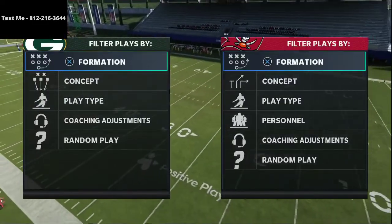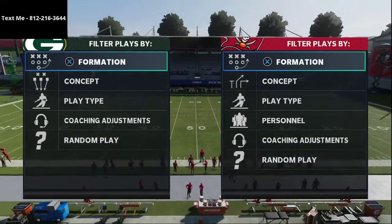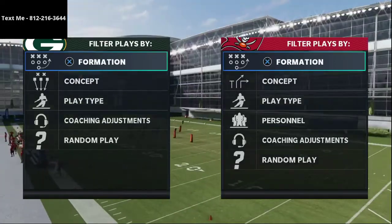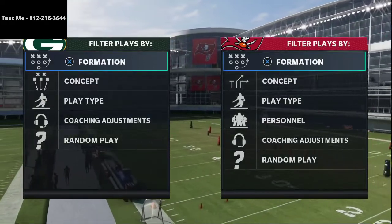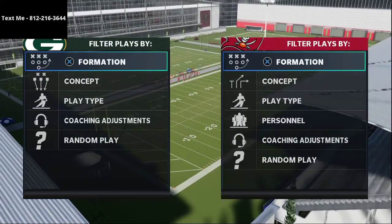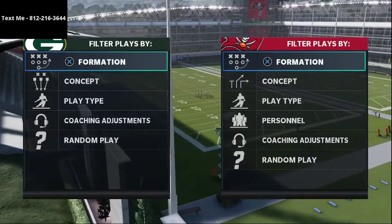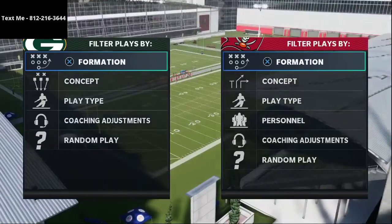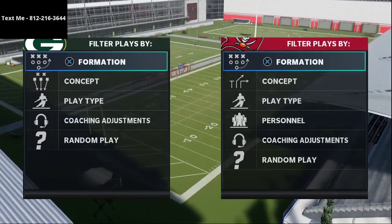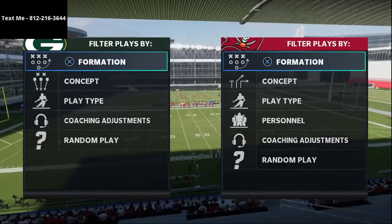I wanted to break down a couple of plays that I think are really effective out of the Gun Bunch Offset. I've been getting a lot of requests for the Gun Bunch, and if you want to get my full Gun Bunch Offensive Scheme, it is in my text message membership, which is completely free to sign up for. Every single week I text you a new offensive or defensive scheme — Trips Tied In, Gun Bunch, Trey Open, Single Back Trio, Nickel 3-5 wide, Big Nickel 0-G, and more. Just text me — my phone number is in the top left corner and in the description.